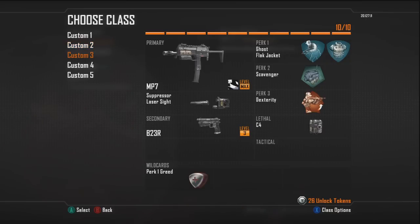My custom class 3 is the MP7. I'm using Suppressor and Laser Sight - the Laser Sight gives you a better hip fire, basically like Steady Aim. My perks are Ghost and Flak Jacket, which is basically what I use on all my submachine gun classes. It's a really good class. The MP7 is not as powerful as some of the other submachine guns, but it's definitely really good and I feel really comfortable using it because I've used it a lot in Modern Warfare 3. It kind of looks the same coming into this game, so I feel really comfortable using it and it's still a really good weapon.